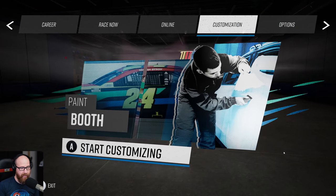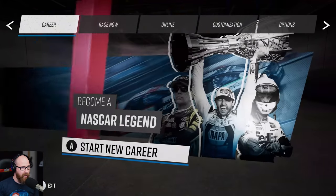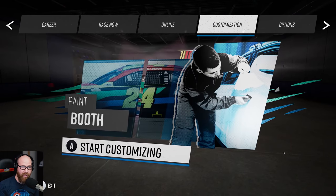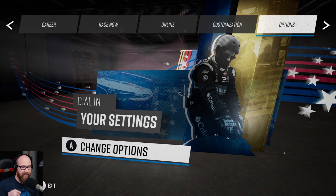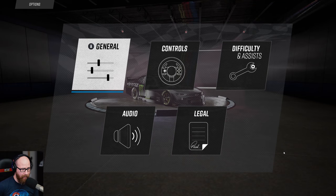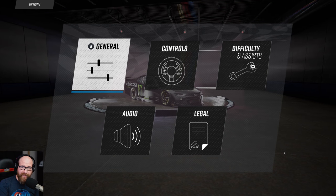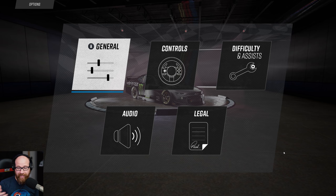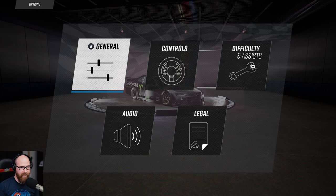On the left we have race now, online, customization — that's the paint booth and all that. We'll hit that at the very end of the video, and then options so you can mess with the settings. My wheel is not working with the game currently — I let them know that. I don't know when that will be fixed, so I will be using a gamepad.